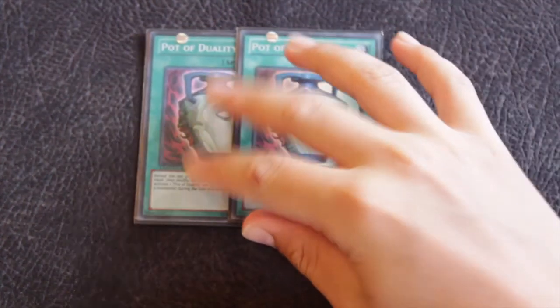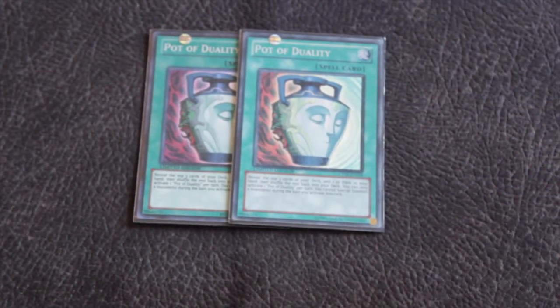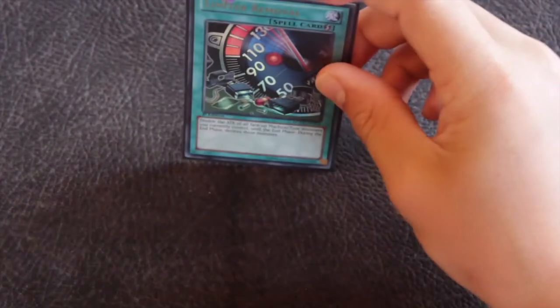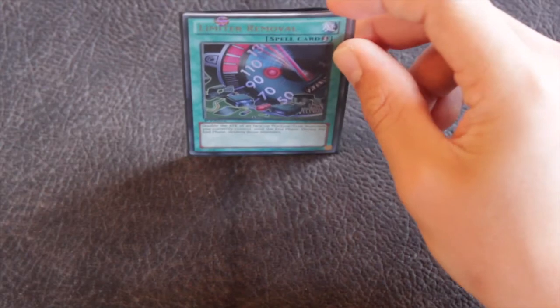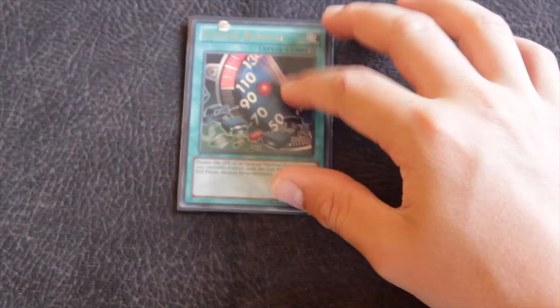For consistency, run two Pot of Duality. The deck special summons a lot but sometimes it's hard to get going, and with Upstart going to one, you run two Duality. Another card you have to run in any machine deck is Limiter Removal — a quick-play that doubles all face-up machine monsters' attack until the end phase, then destroys them. You can attack for 3600 with Wiser, destroy him, special summon an Emperor, and go into a Synchro. The boss monsters being level 1 also helps with Masked Chameleon.